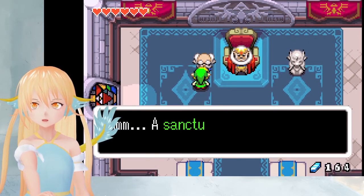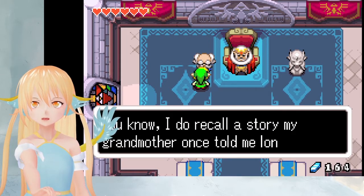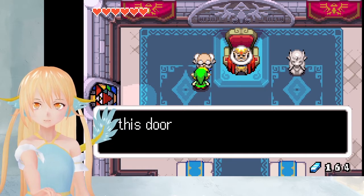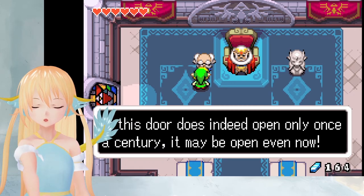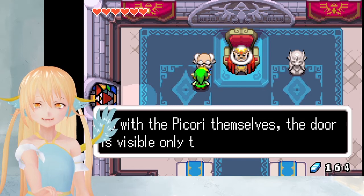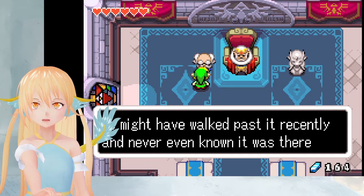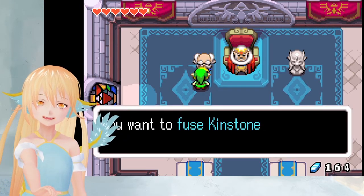A sanctuary. You know, I do recall a story my grandmother once told me long ago. She said she saw a doorway appear in the palace courtyard as a child. If this door does indeed open only once a century, it may be open even now. As with the Picori themselves, the door is visible only to the eyes of a child. We might have walked past it recently and never even known it was there. That makes sense why the king doesn't know of it.